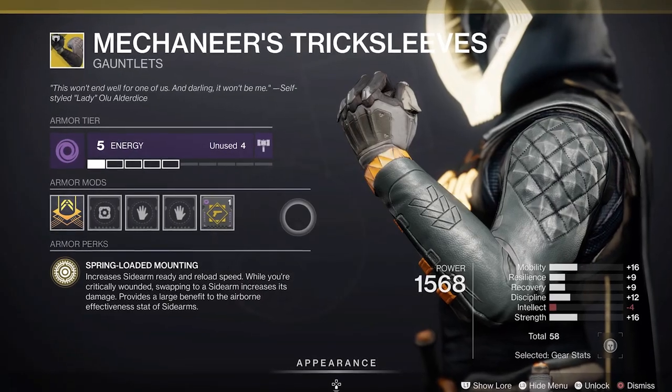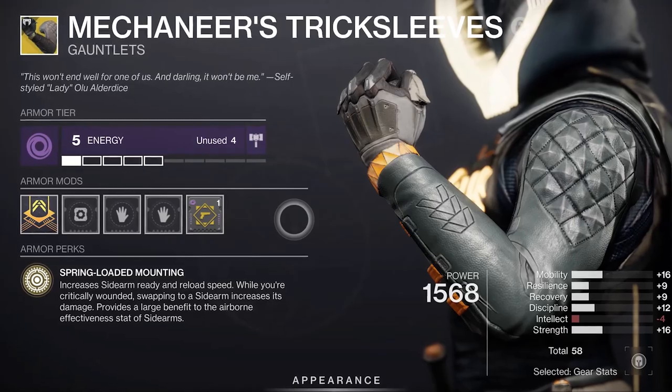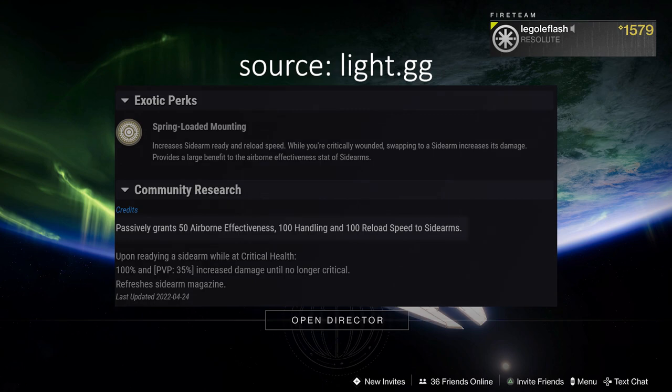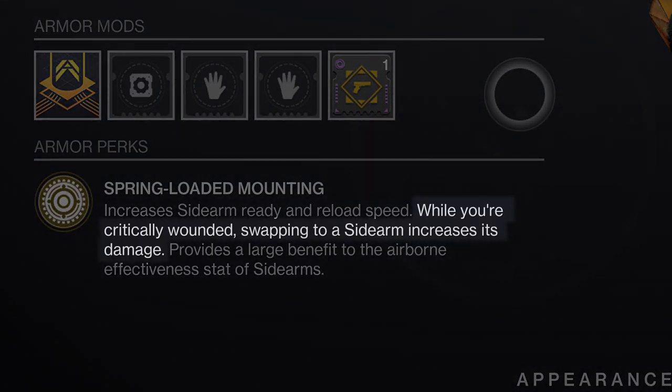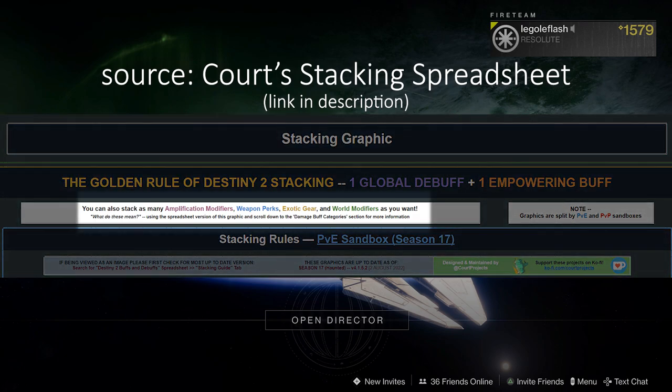Mechaneer's Trick Sleeves — what a beautiful, frustrating gem of an exotic. This thing has a huge secret. Not only does Trick Sleeves passively grant 50 airborne effectiveness, 100 handling, and 100 reload speed to sidearms, it also gives you the same buff as Kill Clip and auto-reloads your sidearm when you're at critical health. So you get a 33% buff in PvP, and in PvE that damage is way higher — I think it's like 100%. Now to the secret part: this 33% buff is an exotic buff that stacks on top of any other empowering or weapon buff. This is so rare in Destiny 2 and it kind of feels like you're breaking the game.